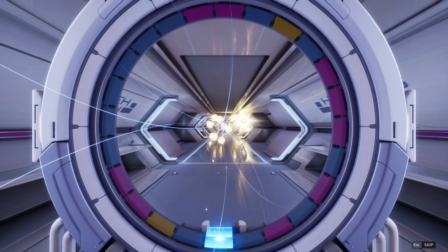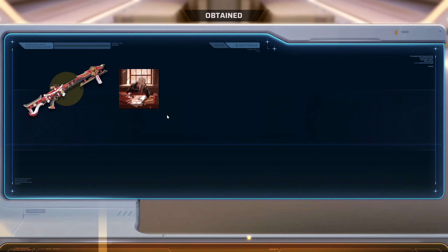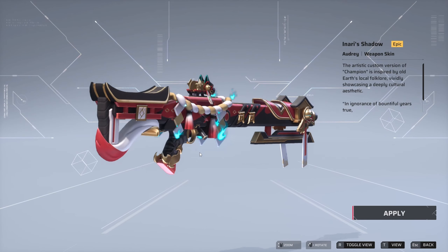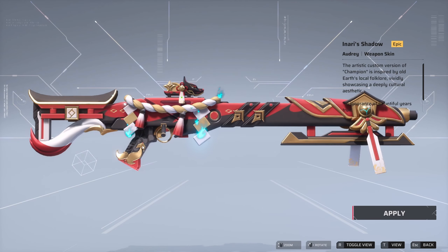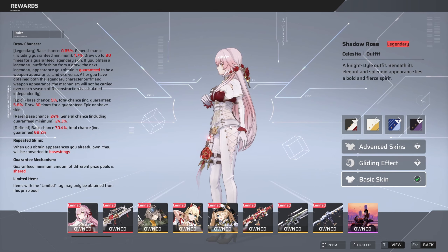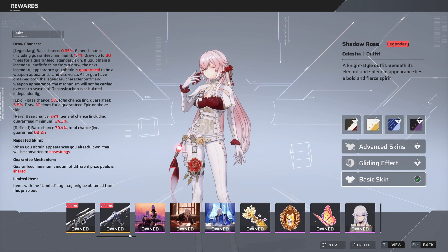I got a few other ones that I liked — not legendary ones. Still looks really nice. This is an epic rarity one. I don't know what the white icon on the right means. You can see a gliding effect and advanced skins. I'm not sure if it's something you can get, unlock, or progress through. And there are different color variations as well.